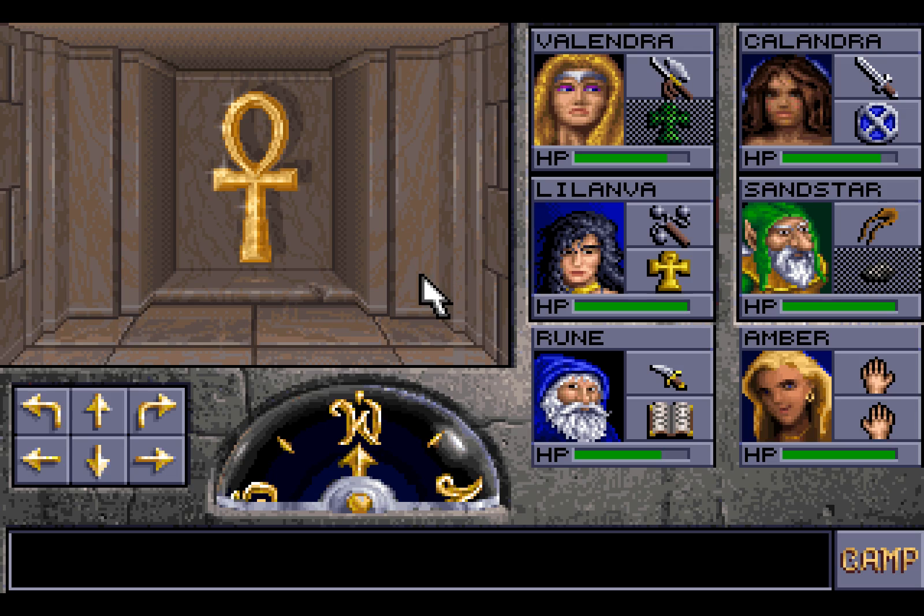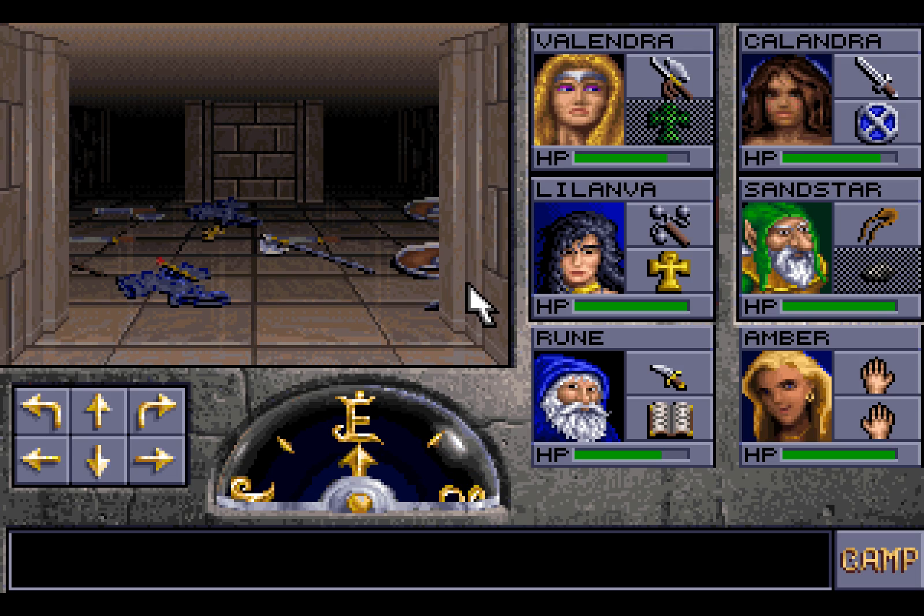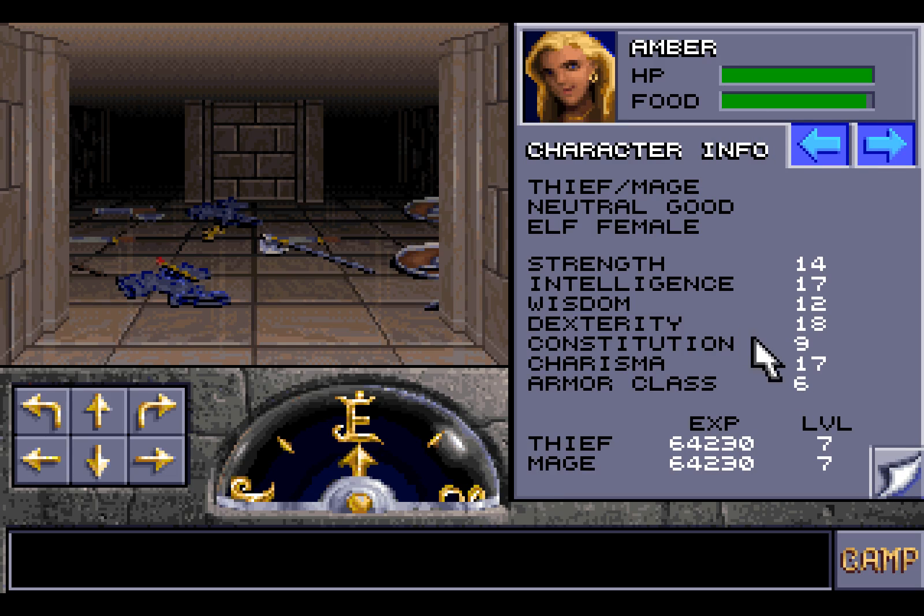What happened? Where am I? Who are you? Are you working with Darkmoon? Be still and relax — we're working with Kelben, much like you were. I am Rune, and these are my companions Valendra, Lilanver, Sandstar, and Calandra. We're working to stop the evil machinations of Darkmoon. If you're working to stop Darkmoon, then I need to help you. There's so much evil going on here — there's an army of undead. We have seen and fought it. It was tough, but we were victorious.